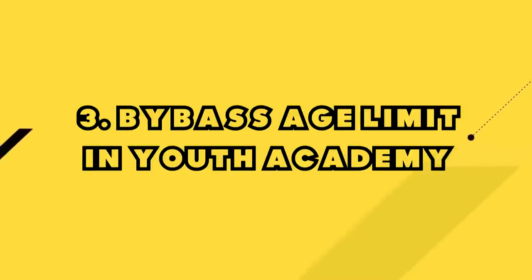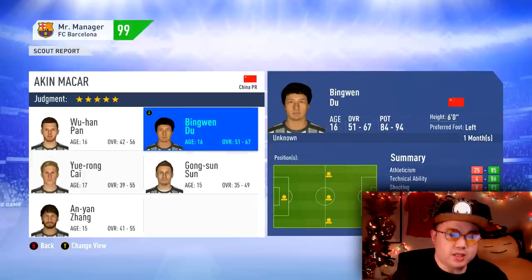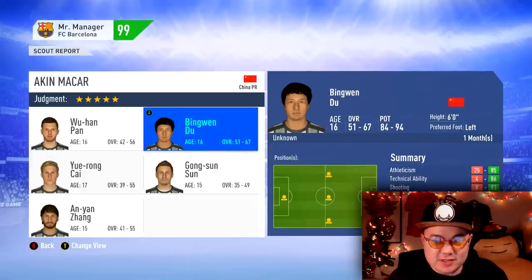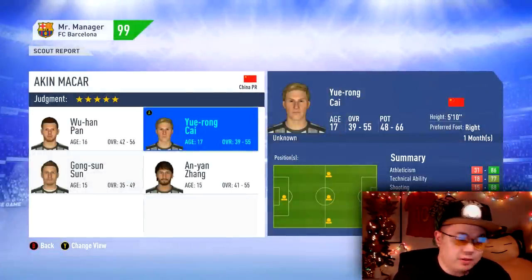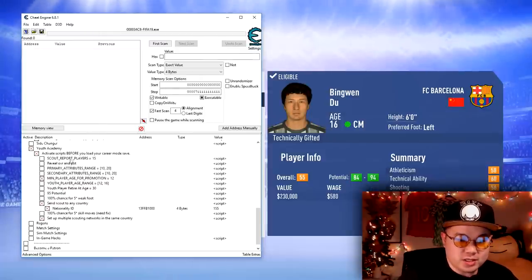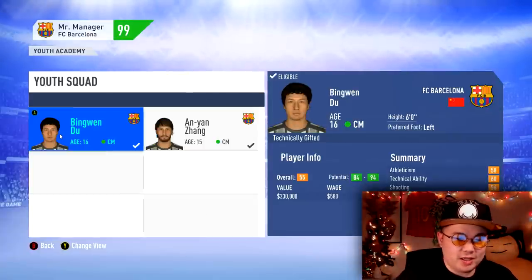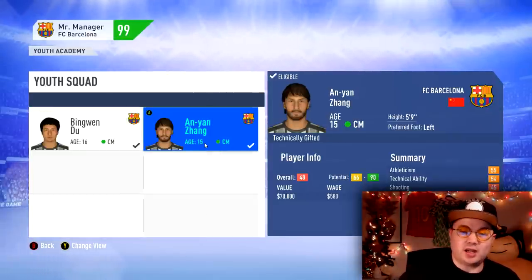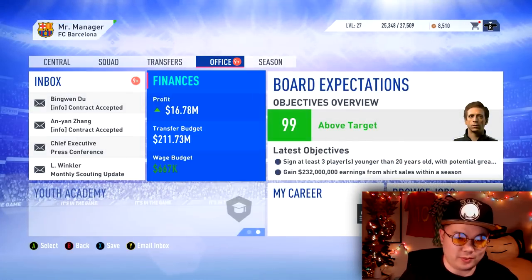Another youth academy annoyance: you can only promote players once they reach age 17. That's frustrating when you've got a 16-year-old with 84-to-94 potential — you want to start developing him right away. With the Cheat Engine script, activate it before loading in and you can set the minimum promotion age to 12. Now 16-year-old Bing Windu and 15-year-old An Yang Zhang can both be promoted to the senior team and used immediately.